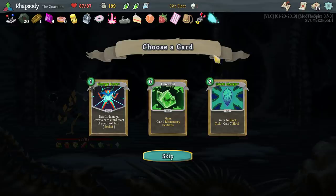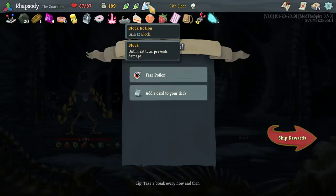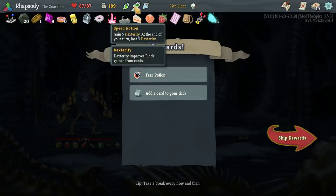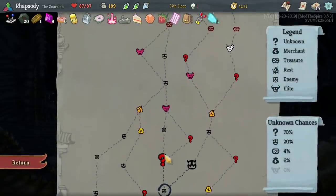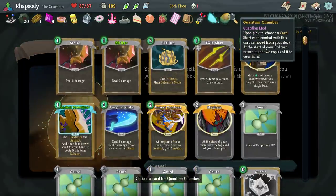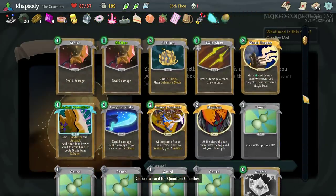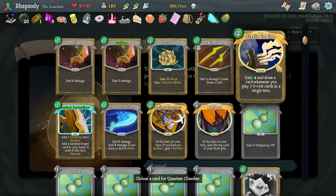No Fear Potion for us — thank you. Still only has one socket, if it had two I'd use it now. Fear Potion is not necessary for us — it's fine. Quantum Chamber — choose a card, start each combat with that card removed from your deck; on the third turn, return it and two copies of it to your hand. Let's do that with the Stasis Engine.